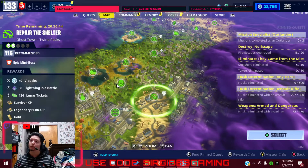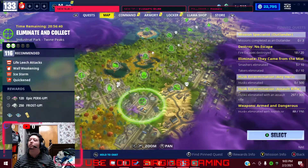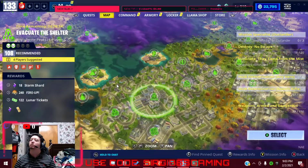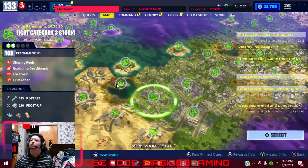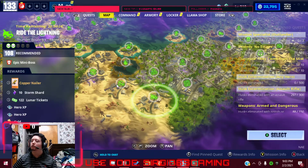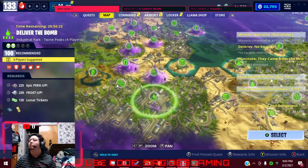We've got a 40 V-Bucks mission, and a 116 Bomb with a Legendary Survivor too. And there's also a 116 Repair the Shelter. We've got a Copper Nailer and a 108 RTL — that could be interesting.